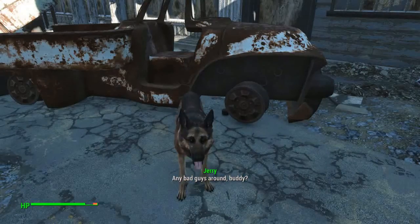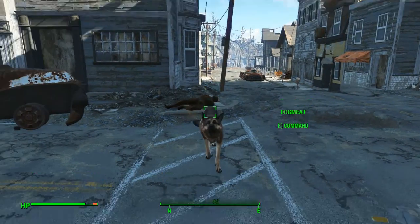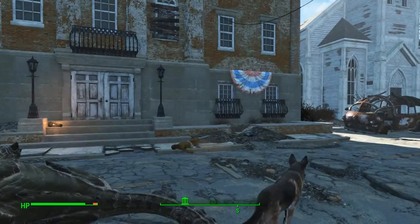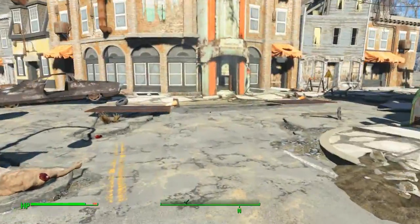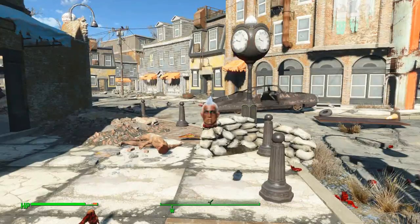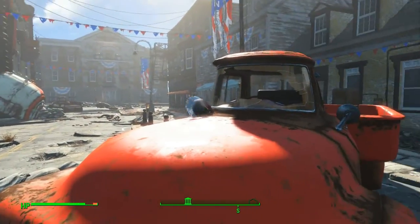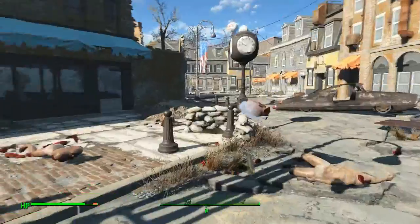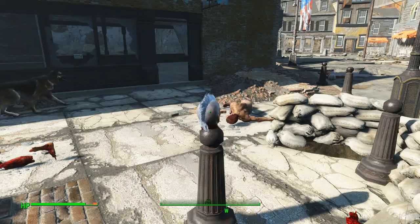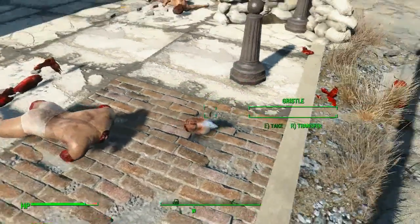Dog Meat's not gonna find any bad guys around. Some might say there's someone on a roof, but there wasn't — I looked all around. Dog Meat couldn't find anyone and I spent about another hour or two looking throughout the town. I did not see another Raider. I believe there's the dead leader over here — Gristle — and the Deathclaw decapitated him. Let's put him as a little trophy on this pillar for everyone to enjoy.